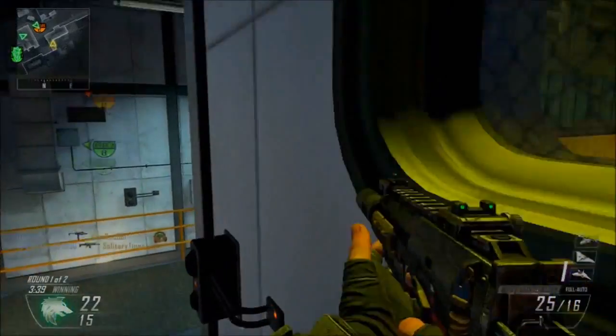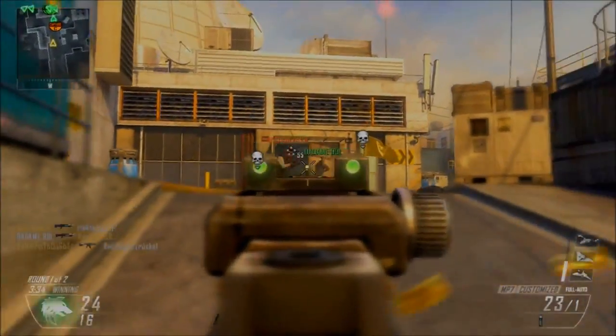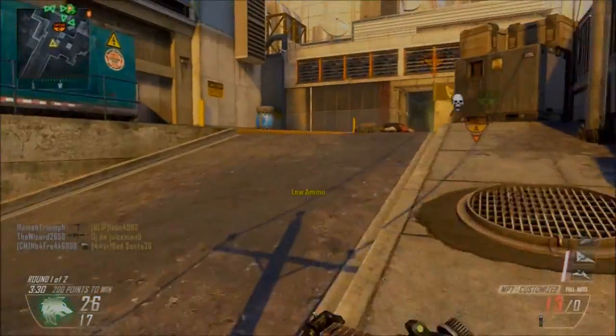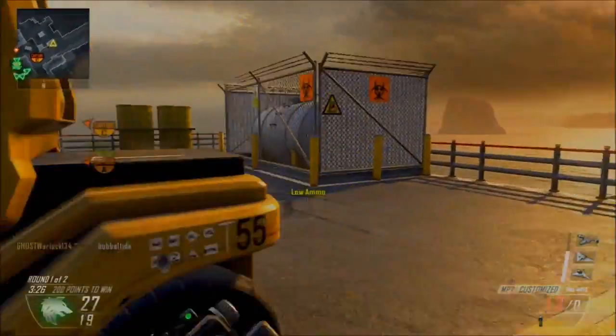My class is the MP7 with the silencer and fast mags. What I always use on my submachine guns is a silencer, and then I'll use either fast mags or extended mags depending on the clip size.